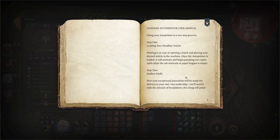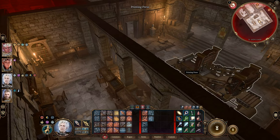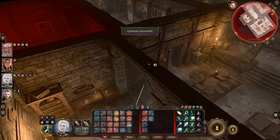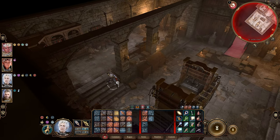The Gondian auto printer manual explains: step one, loading your headline article — opening a hatch and placing your article in the machine. Once loaded, it animates and pumps out copies until the ink reservoir or paper hopper is empty. Step two, endless profit — your article will be ready for delivery to your vast readership.